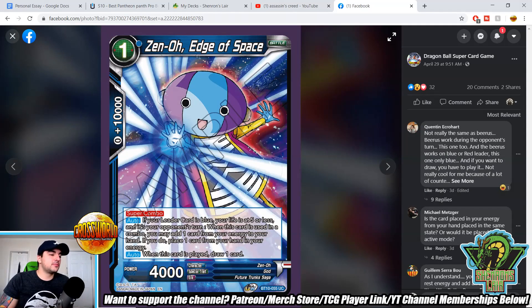Zeno Edge of Space — a new super combo. If your leader card is blue, your life is five or less, and it's your opponent's turn, when this card is used as a combo, add one card from energy to your hand, but you have to place one card from your hand in your energy — so you basically swap out an energy. We've seen cards like this before with the Roshi rare from Set 8 and it wasn't too great. It doesn't have an added auto draw when played like a typical super combo. I saw a combo using this with a Plan for Destruction from the anniversary box Zamasu/Goku Black card, which could be cute, but anything that hurts your hand or doesn't gain enough tempo is kind of a mess. We'll see how it goes.